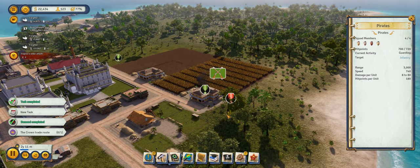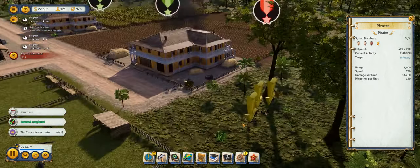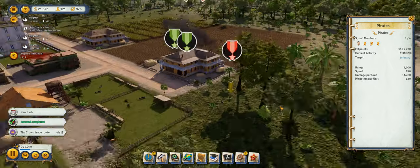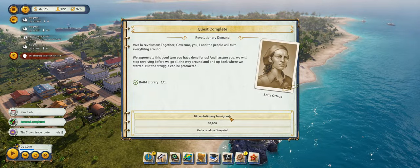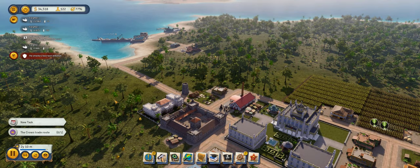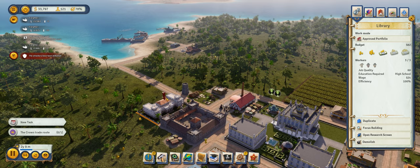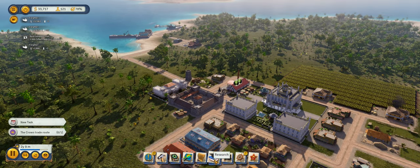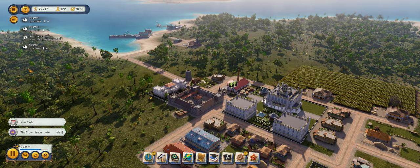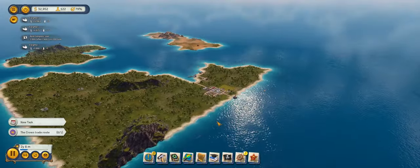This is why we have a fort in the first place — to defend against pirate attacks. You can see our soldiers coming out and they are going to fight the pirates off successfully. We get 10 more revolutionary immigrants — that should help us a little bit here. Now we will actually start researching Employee of the Month, which will help our production out quite a bit overall.